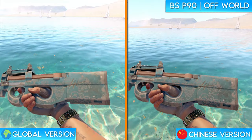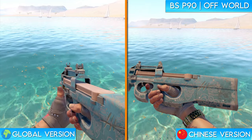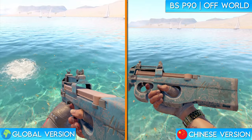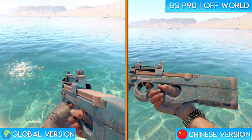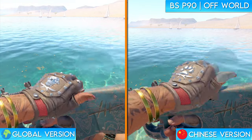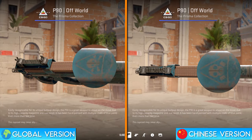Much like the Glock 18 Offworld, the change made to the P90 Offworld is quite difficult to see — you can only see it in higher wears. In this case, this is the highest float one in existence. But even still, you can only see the skull design that's featured on the top of the weapon in first person when you're reloading. On the global version of the skin, there's a skull and crossbones which they simply changed to a gas mask on the Chinese version. It's much easier to see while inspecting it on the menu.